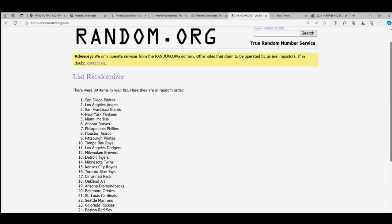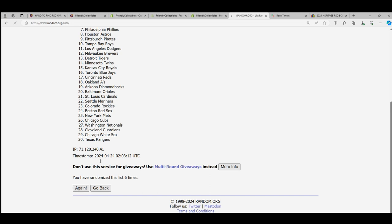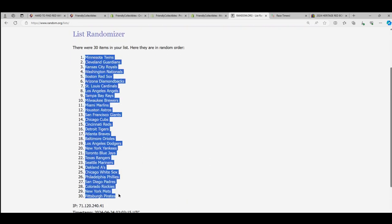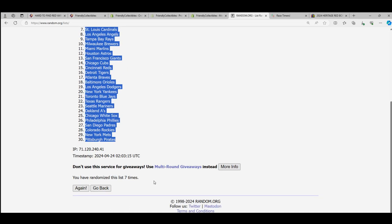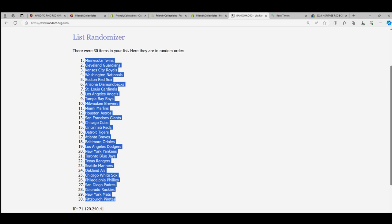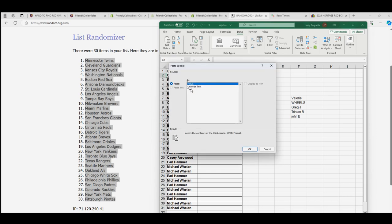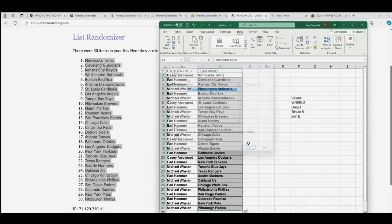Lucky number seven! Who's got the Reds? Who's got the Orioles? The Rangers. The Yankees. Casey got the Reds. There's some big Angels hits in here, Earl. I'll put this in alphabetical order.